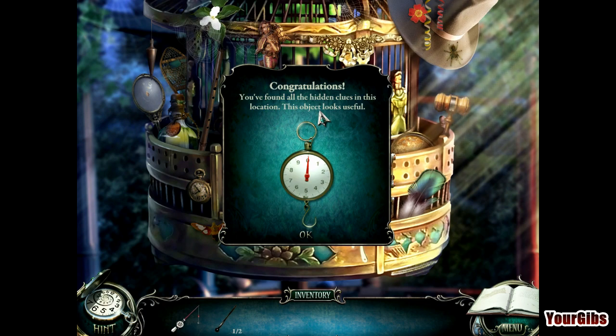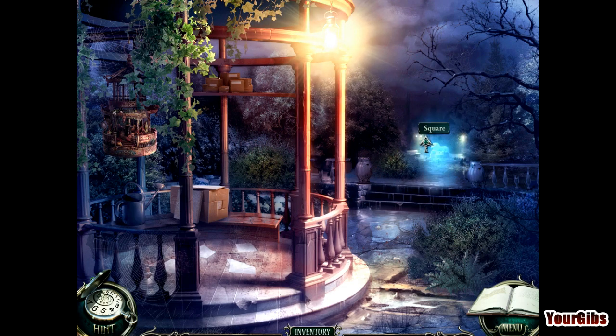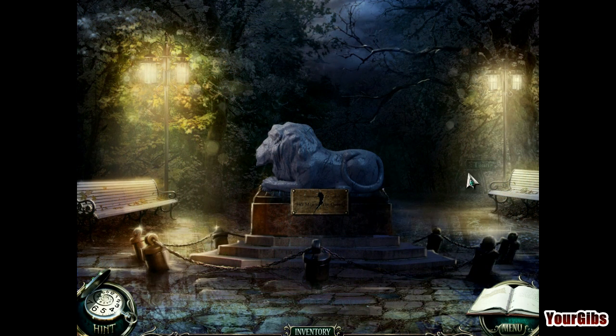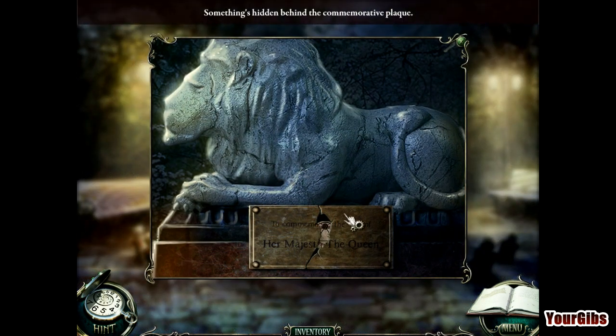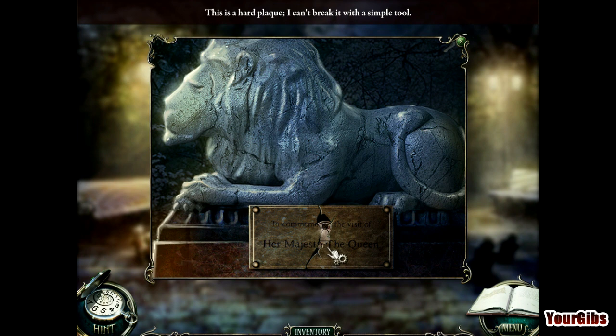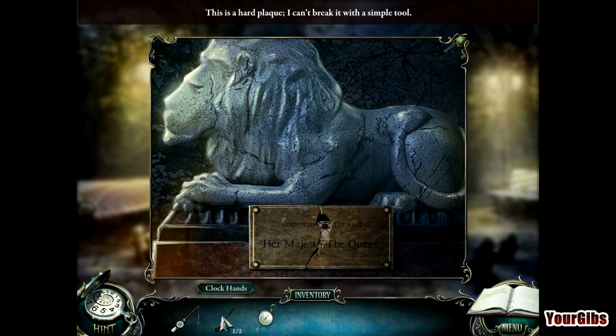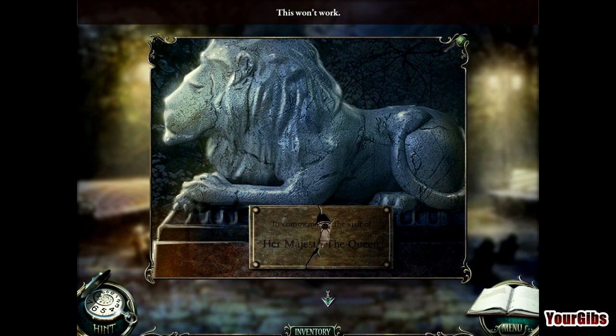We just found a scale. The question is, do we need that pan? Let's go to the square. All we have here is a lion. Something's hidden behind the — I can't say that word. This plaque — I can't break it with a simple tool. Can I break it with the fishing rod? No. So something's definitely hidden in there but I can't break it with a simple tool.